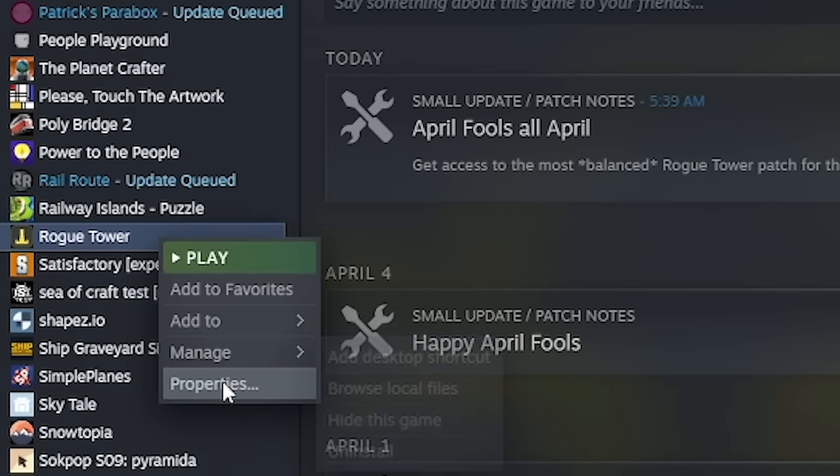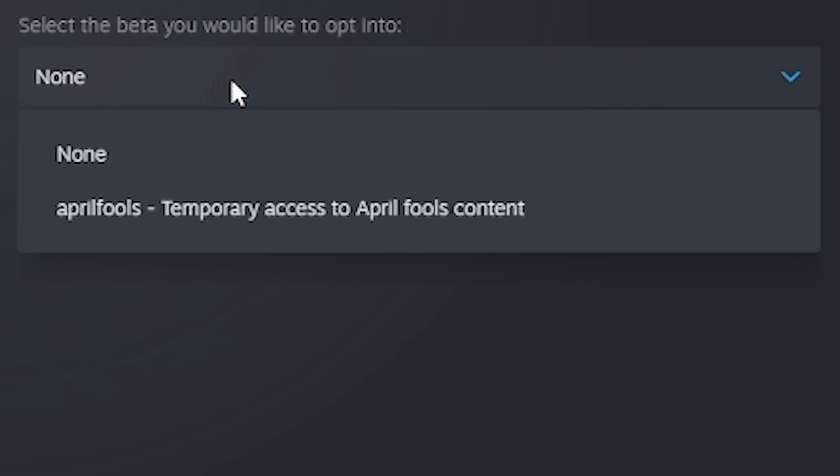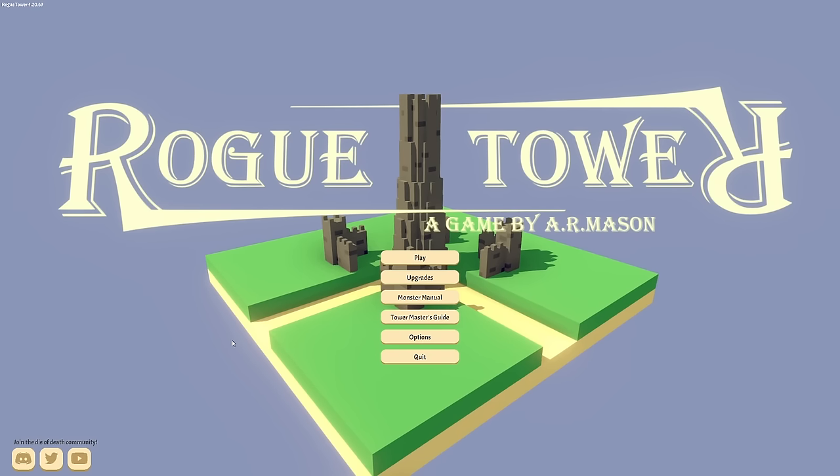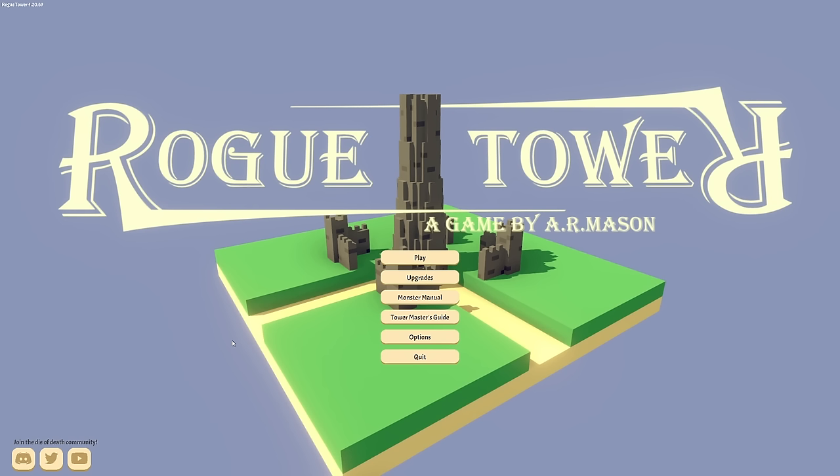So if we right-click on here, go to properties, then come down to betas, we can select this dropdown where we've got the April Fool's option. It's only available to the end of April, but there it is. So in the game now we have loads and loads of updated towers. It's going to be interesting.